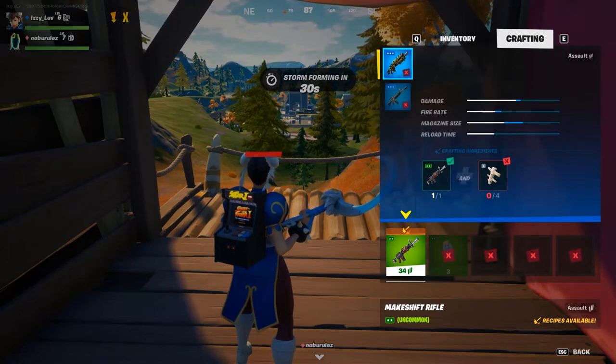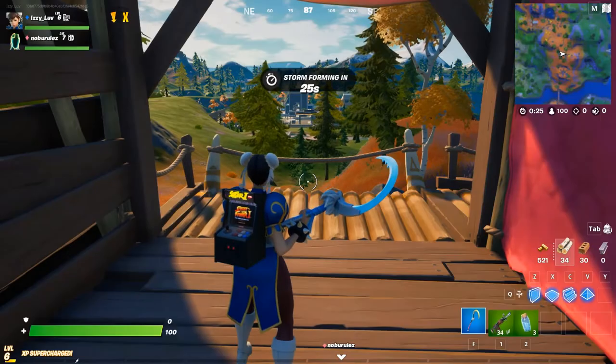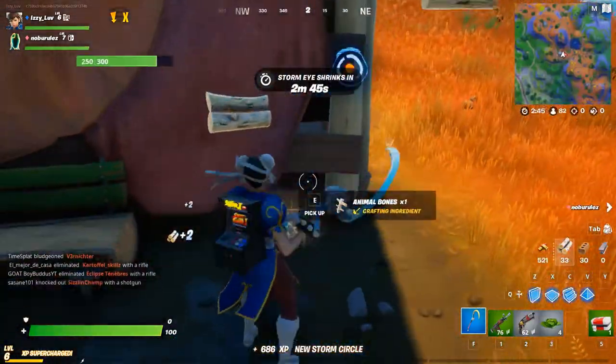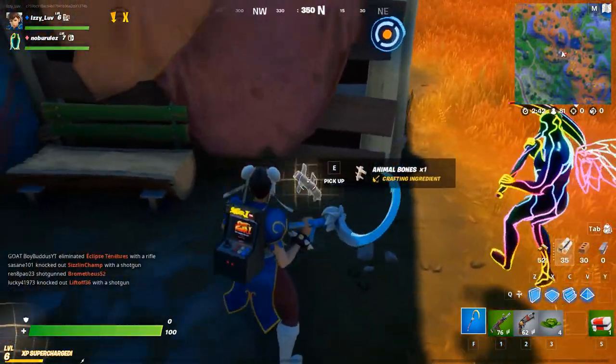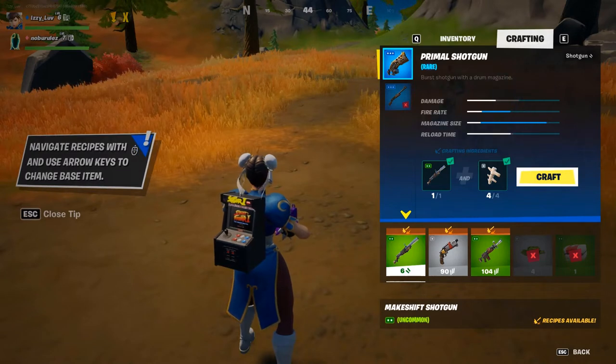Hello everybody, this is KappaGaming. Today I'm gonna show you how to do crafting in the new season of Fortnite. You need bone mill or metal fragments. Bone mill you can get from pretty much any cadaver, actually animal bone. You can get it from anywhere — if you see a table with some bone on it, you'd collect it.